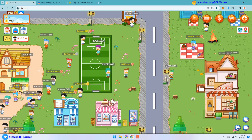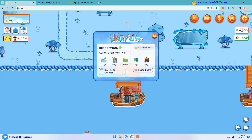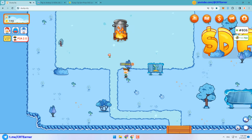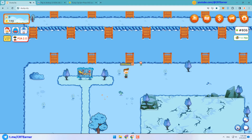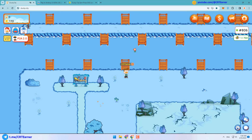Here I can select one of my bookmarked lands. Lands with a bigger lake have more fish — large lakes have 750 fish, medium lakes have 500 fish, and small lakes have 250 fish. To fish, first you need to go to the upper part of the land, then stand on the wooden platforms.